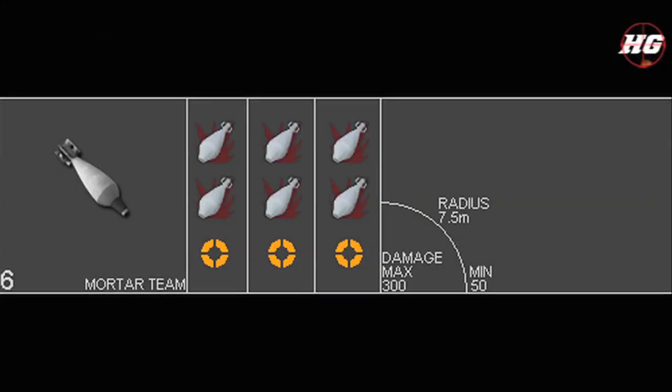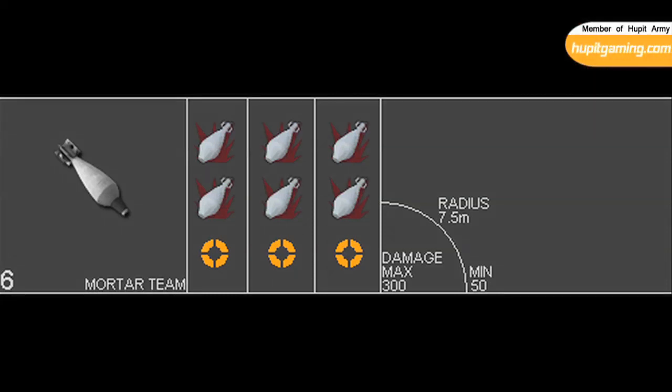Here's part of a chart taken from Den Kursun's page — link in the description. As you can see, each mortar has a max damage of 300 at the center of the blast radius, and a minimum damage of 50 on the border. The blast radius is 7.5 meters. So, as you can tell, these are very big explosions and they can do a lot of damage.